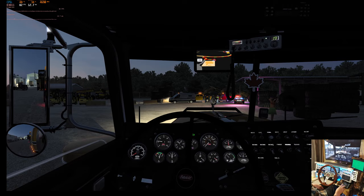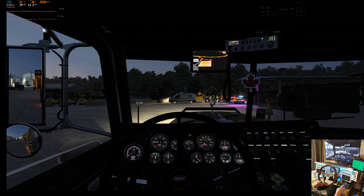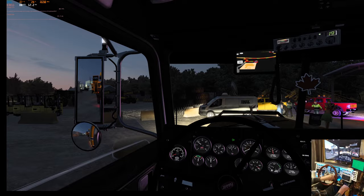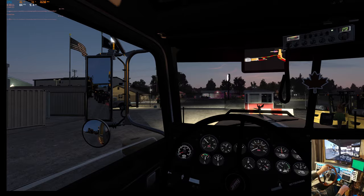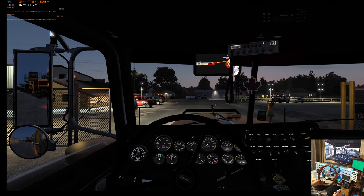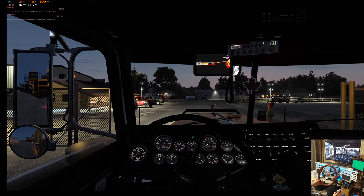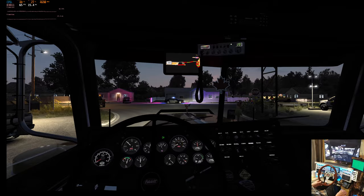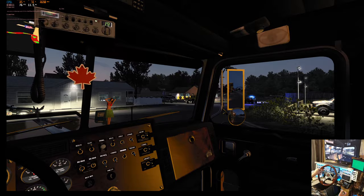Parking brakes are all off, beacons on. 187,392 pounds. Been a while since I hauled the default game lowboy triple. Now you're gonna see — you don't stop for stop signs or anything, you just roll through. You do stop for traffic lights, but otherwise just roll.